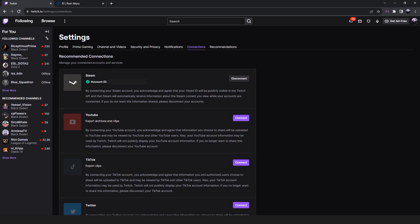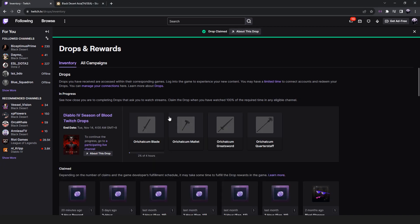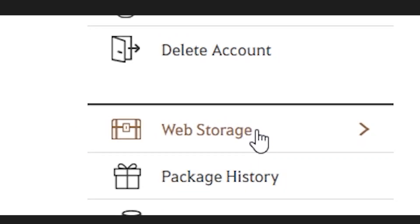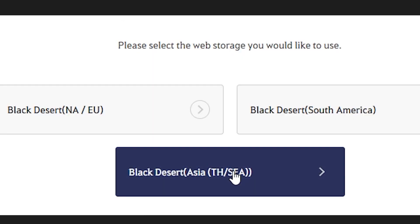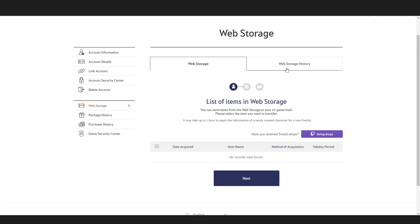Be sure to connect your Steam account to your Twitch. Go to Settings, then Connections, then connect. After completing the time for the drop claim, go to the Black Desert website and sign in. You can log in using your Steam account. After signing in, go to Web Storage, then select your region.